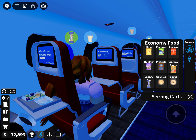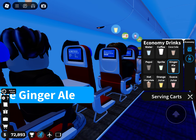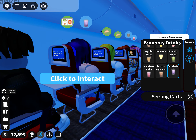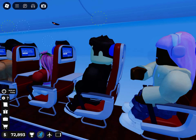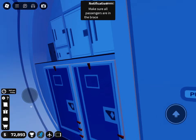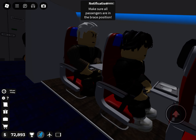This is your captain speaking. We have experienced an issue with the aircraft and we are going to make a controlled crash landing immediately. Flight attendant, quickly make sure everyone is in the brace position.